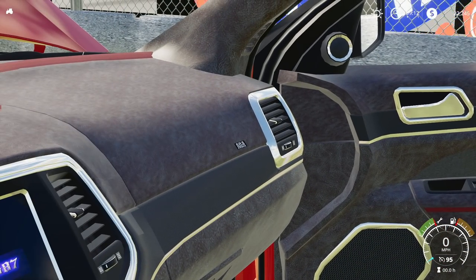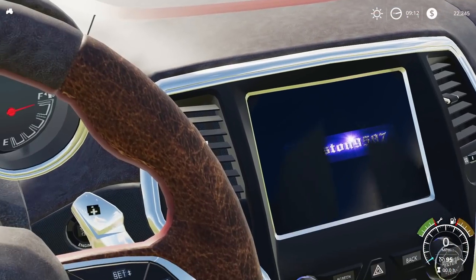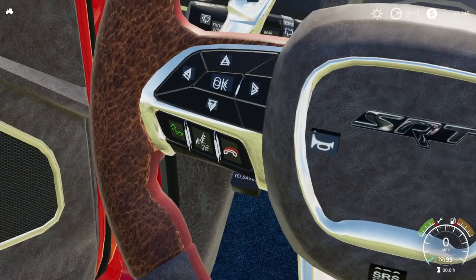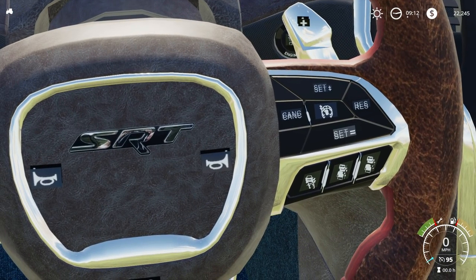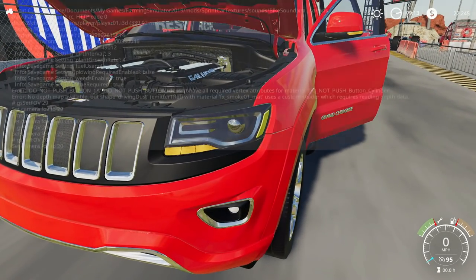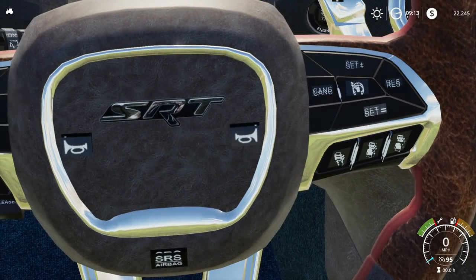You see the doors — we even have the airbag thing, the SRS airbag. We have our door buttons and more speakers. Call buttons, your horn — speaking of which, we should probably hear it.